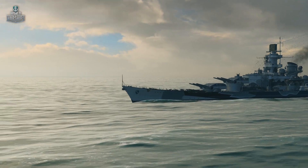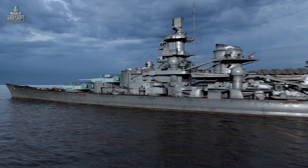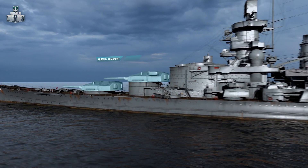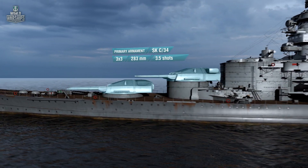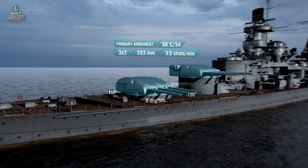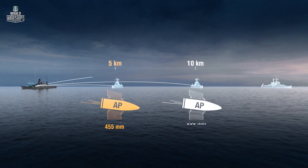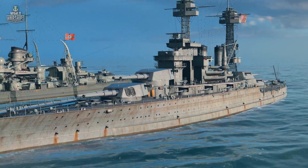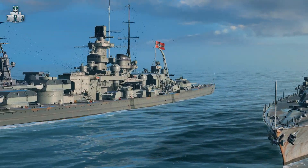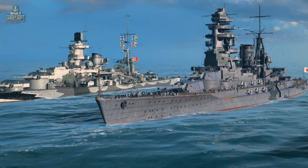Cruisers also gave the best to Scharnhorst. First, it is the primary armament — 20 seconds for reloading and one of the fastest rotating turrets among all battleships in the game. High muzzle velocity provides for less target lead and more comfort of fire. Keep in mind that the three guns in each turret give you an advantage over same-tier battleships in a frontal attack.